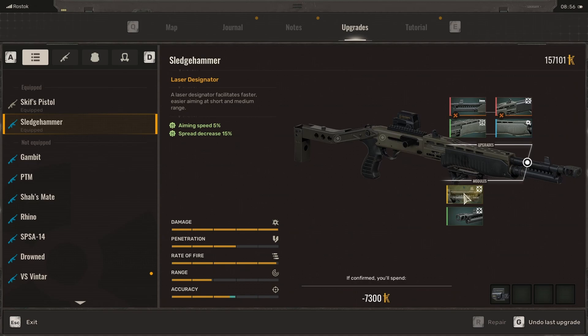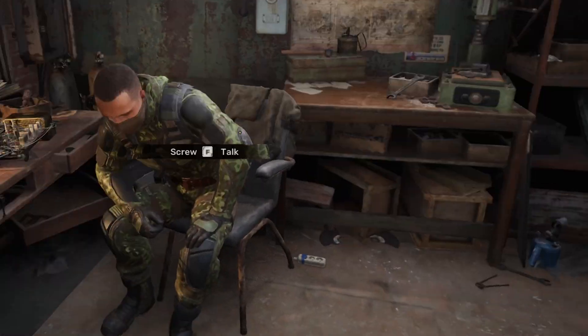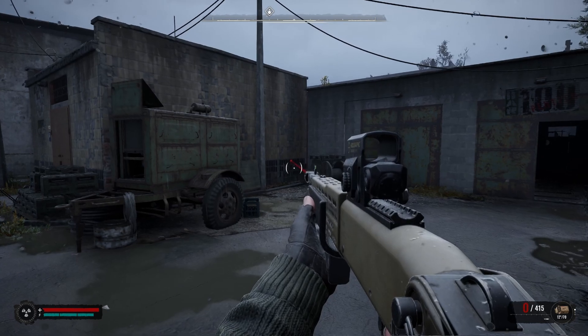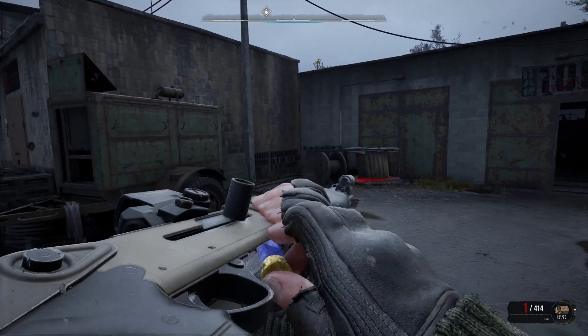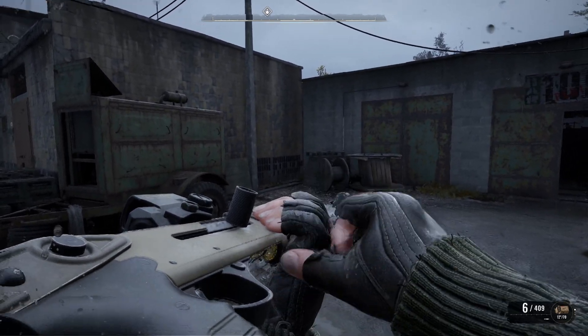The range is relatively limited because it's a shotgun, but there are options to reduce the drop-off and the spread, so you can deal massive damage even at mid-range. Before this I was using the SPSA 14, which served me very well, but I wanted something more special among the unique weapons. It still looks really cool with the scope — I really like the color, it just looks amazing.